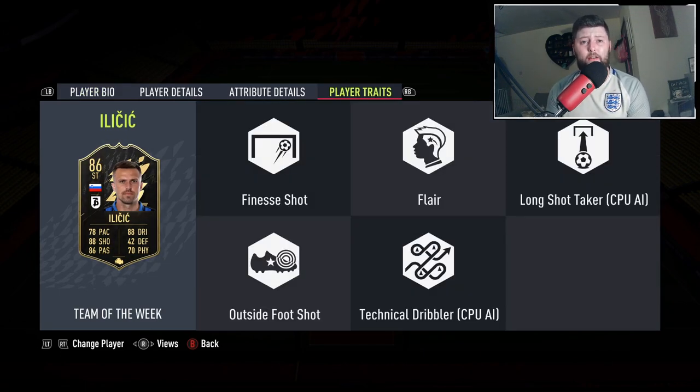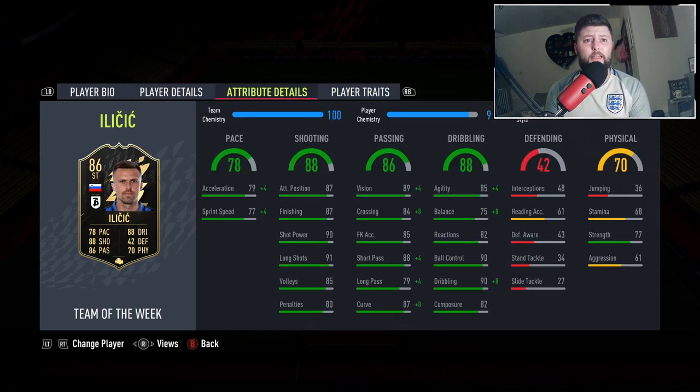In terms of traits we've got finesse shot, outside of the foot, and flare - absolutely fantastic. Stats-wise we've got 78 pace, which is obviously where the engine steps in. Shooting looks really good, top level most definitely. Passing - that's what I mean, center forward CAM is going to fit him absolutely down to a T. Dribbling-wise, good agility and balance could do with some work, reactions okay, ball control and dribbling fantastic.